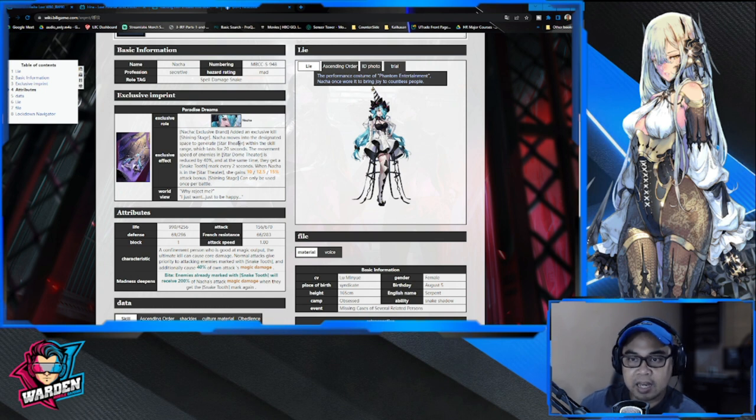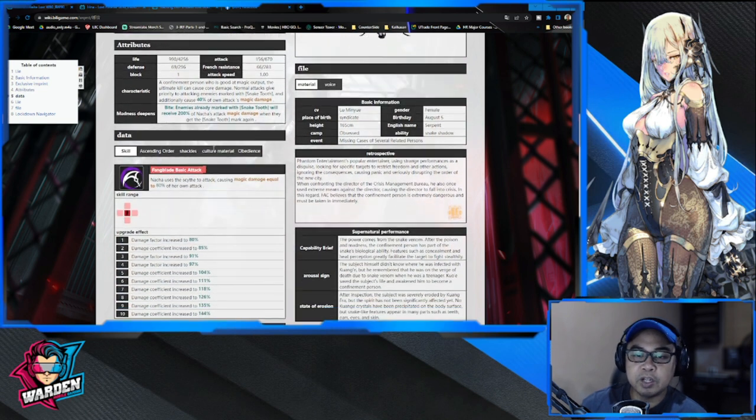Let's look at Nacha's exclusive crime brand. It adds an exclusive skill called Shining Stage: Nacha moves into a designated space to generate a Star Theater within the skill range, which lasts for 20 seconds. The movement speed of enemies in the Star Theater is reduced by 40%, and they get a Snake Tooth Mark every two seconds. When Nacha is in the Star Theater, she gains a 10%, 12.5%, or 15% attack bonus, but it can only be used once per battle.